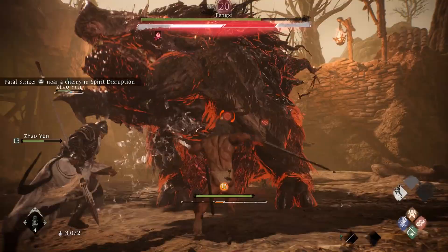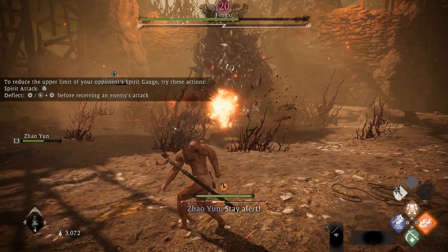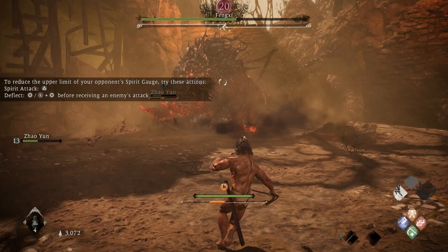As soon as the battle starts, run to the nearby structure with the pot of fire on top and start throwing the Firebolt at Feng. He will charge towards you and knock into the firepot, which will damage him further, so try to lure him to the other ones during the battle to get the job done quicker.